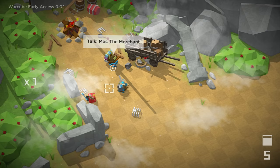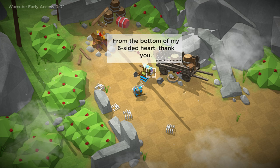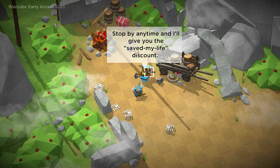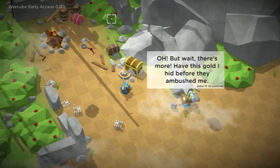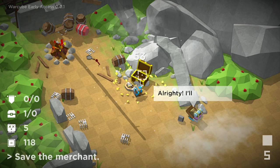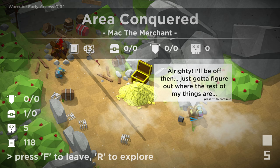Talk to Mack the merchant. 'I'm alive — honestly, I really didn't see that coming. Give me your sweet supplies from the bottom of my six-sided heart.' Thank you, Mack. 'I'm just a simple merchant. I sell odds and ends, that sort of thing. Stop by any time, and I'll give you the saved my life discount — it's actually less common than you think.' He gave us 53 pieces of gold. All right, I'll be off then — just got to figure out where the rest of my things are.